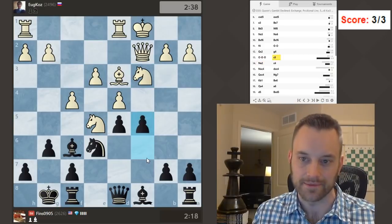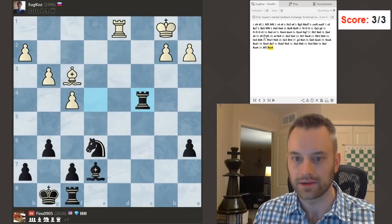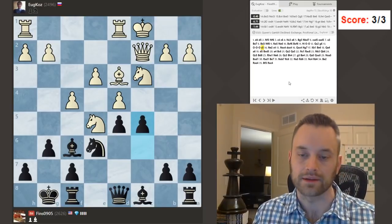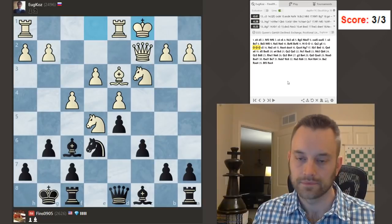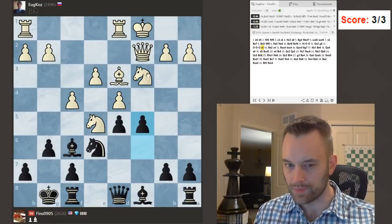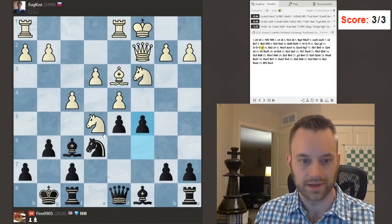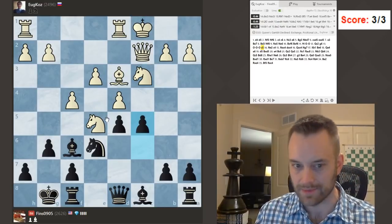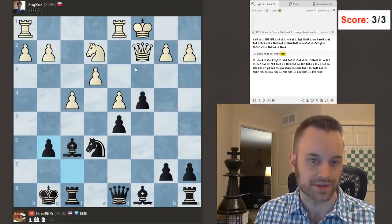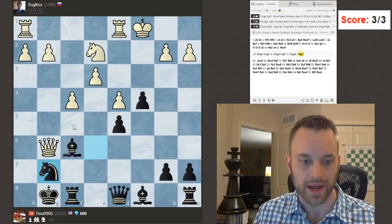I think this combo of this structure with castling queenside — when I have c5, a typical undermining move against this structure — is a little sketchy for White. Let me see if my evaluation was on point here. Going to move 13: I hope the engine says I'm better here, because that would validate my line of thinking. Yeah, c5 — about a half pawn advantage for Black. The queenside is more likely to open here than the kingside, even though I made this move g6. This pawn is very well reinforced — all these captures on g6 don't really amount to much.